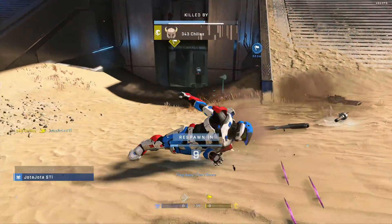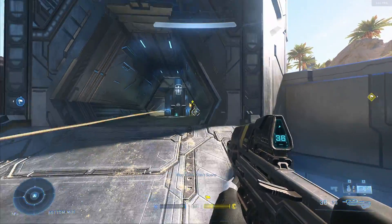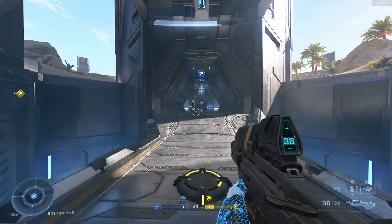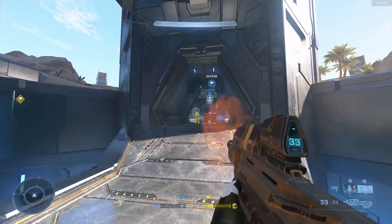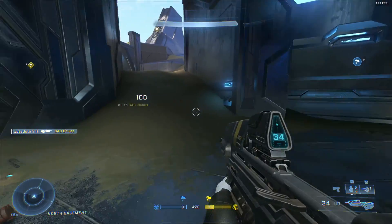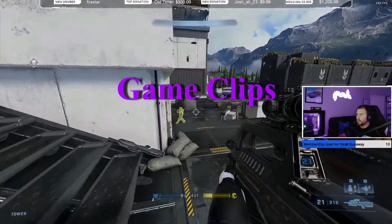You can push a grenade back like that, and if it's a sticky one it can definitely stick to them, which is awesome. But you have to have a quick reflex when they throw it at you. You can knock it back — see, it hit him, now he's hurt. So it requires a quick reaction time, but you can get some really clutch plays with the repulsor.